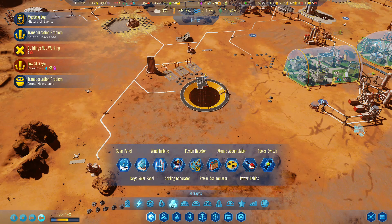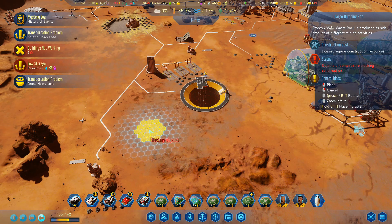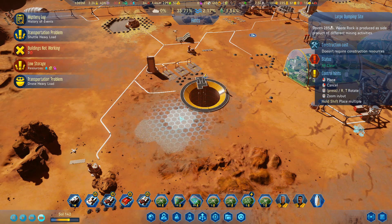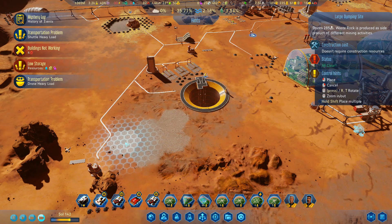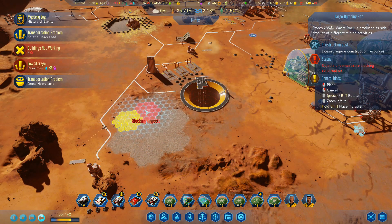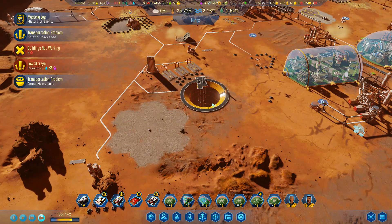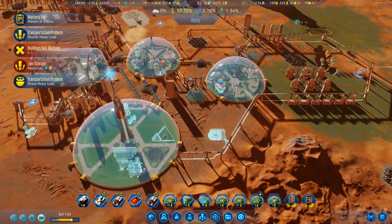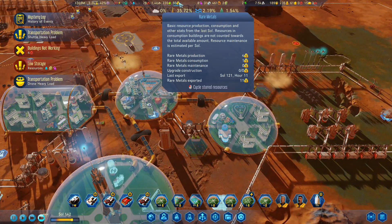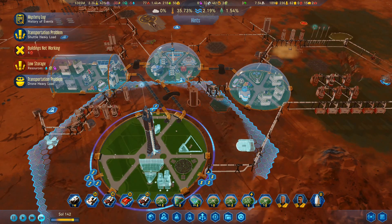We're going to go storage. Large dumping sites — one, two, three, four, five, six, seven. Massive dumping site. They'll start bringing that over, which means that the mohole can start working once again and start bringing a few things out. We've got 50 rare metals now, which means that we can start sending stuff back to Earth and get those going.